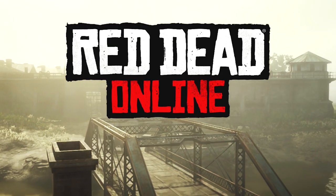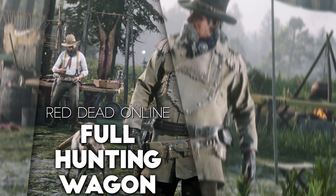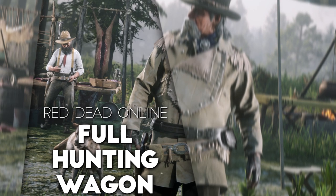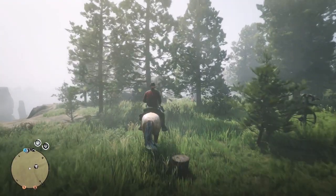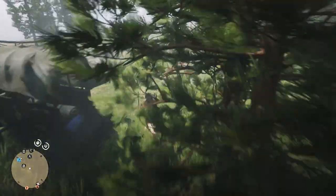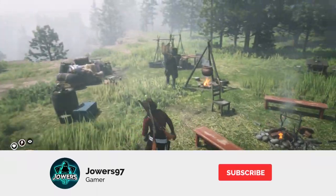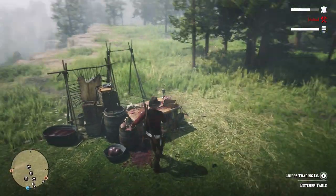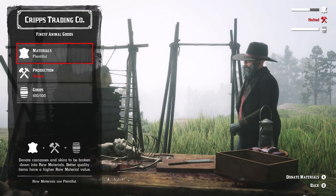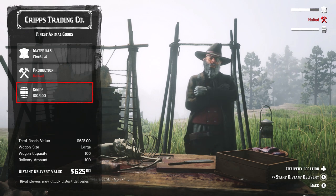Welcome to another Red Dead Online video. Today we are talking about the large delivery wagon and how much money you can get for delivering a hundred goods. This takes quite a bit of time — a couple of hours. It's a bit easier if you bring animal carcasses back to cribs, but doing resupply missions for the production is kind of irritating. You can also do events which resupply the camp.